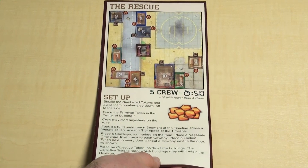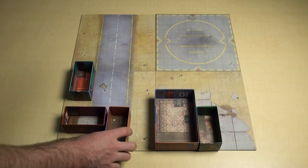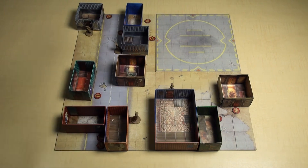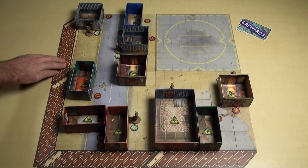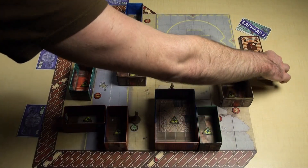Every job you play will include a map and instructions on how to set up the map and the buildings. Take your time setting this up, taking special care to make sure the doors are facing the right way and you haven't missed any goons or tokens. Place any appropriate rewards under the reward marker to the side, and then shuffle the various card decks and place them within easy reach to the side of the board.